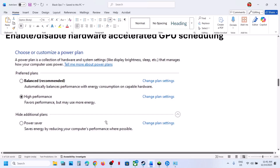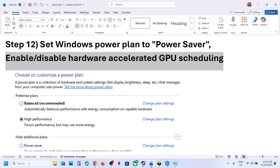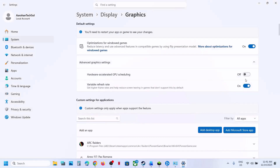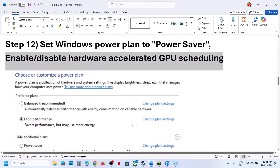If that does not work, enable or disable Hardware Accelerated GPU Scheduling. Type Graphics Settings in the Windows search box, click on Graphics Settings, go to Advanced Graphics Settings. If Hardware Accelerated GPU Scheduling is off, turn it on and relaunch the game and check. If it is already on, turn it off and then relaunch the game and check.